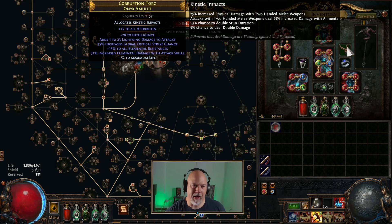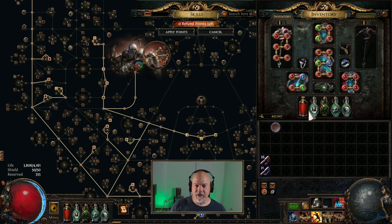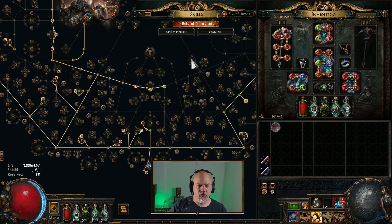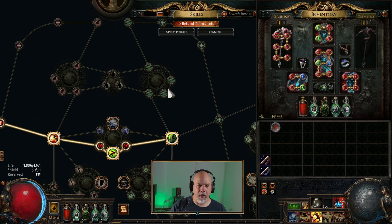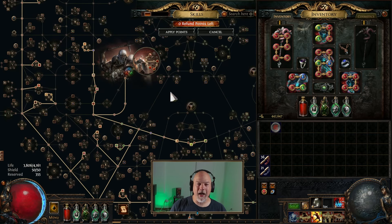This is not necessarily where it needs to be. I just took this up to level 90 yesterday and it's kind of where it's at right now. I would really need to play this a lot more, like I did that Tectonic Slam build, to really refine it. I'm actually kind of curious about putting Ice Crash on a Slayer build — I think that would be really good because off of Slayer you can get a lot of increased attack speed, and I think this build would really benefit from that.